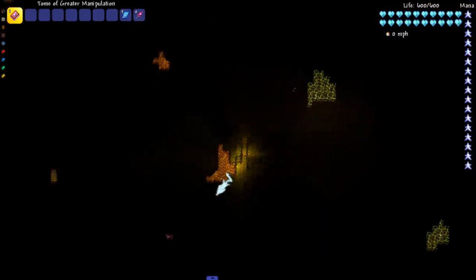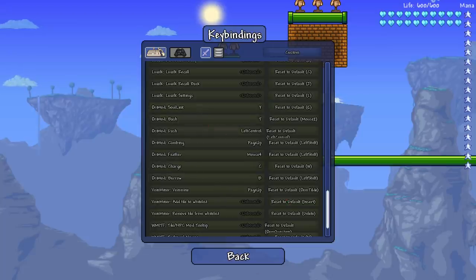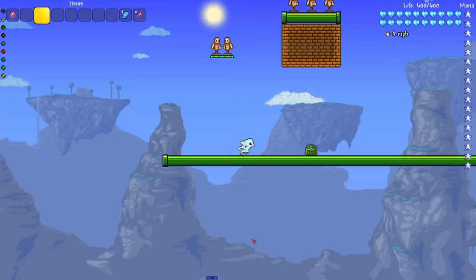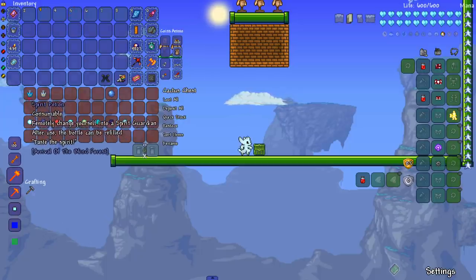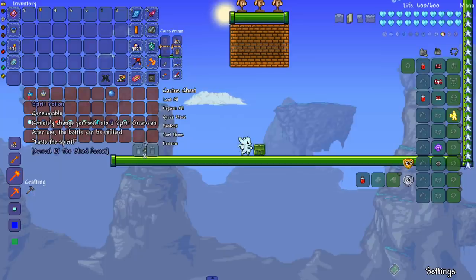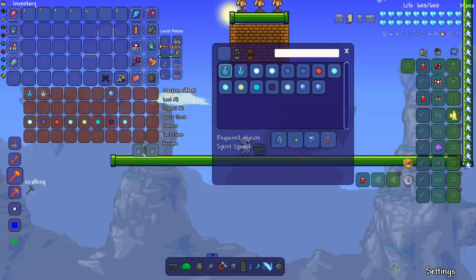I'm playing in god mode so I don't know if burrow requires mana or anything. The one I skipped was the soul link — I'm pressing it now but I don't see anything happening. Let's check out the mod's items. Starting with the Spirit Potion — a consumable that remotely changes you into a spirit guardian. After use, the bottle can be refilled. This is what you use to turn into Ori.